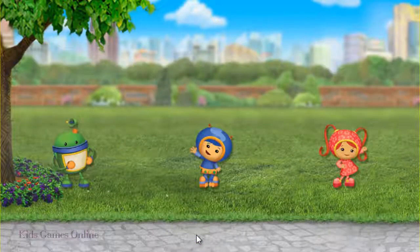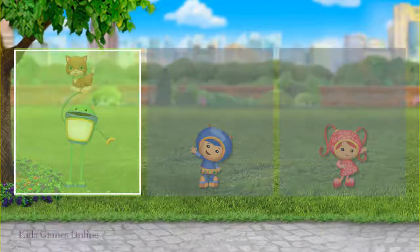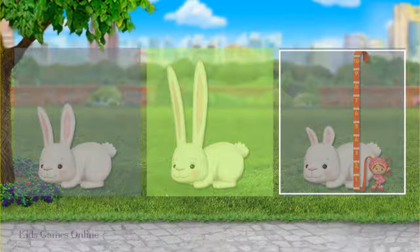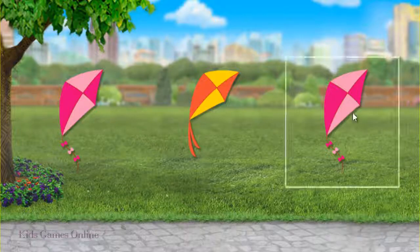Tap on the Umie who could use extendo legs to save her. Nice job, Bot! Aw, bunnies! Tap on the one with the longest ears. It's the bunny in the middle. Tap on the Umie's kite — it's different from the others. It's the orange and yellow kite.